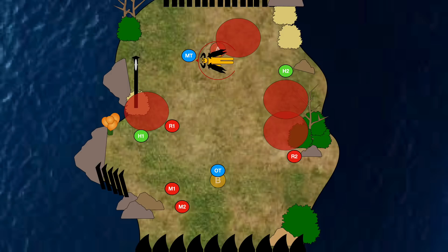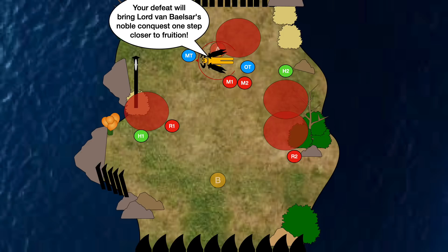Make sure your healers are watching both tanks' health, because with the random tank busters on the main tank, they can drop very quickly. When the add phase finishes, the boss will soon say 'your defeat will bring Lord Van Bielser's noble conquest one step closer to fruition,' and this sparks the beginning of the Magitek Missiles phase.